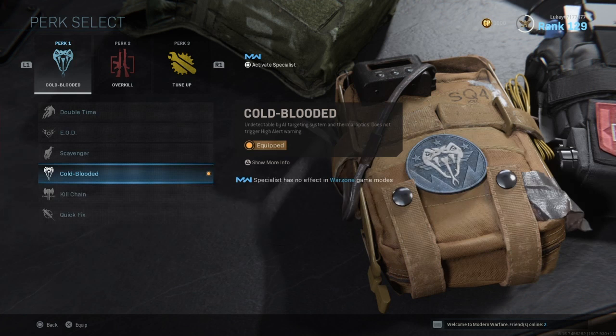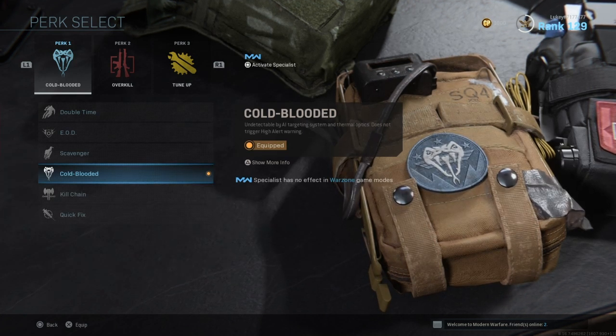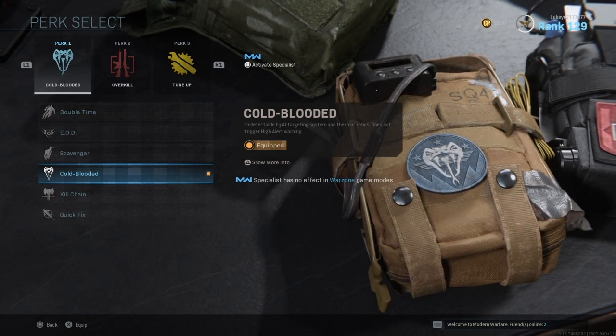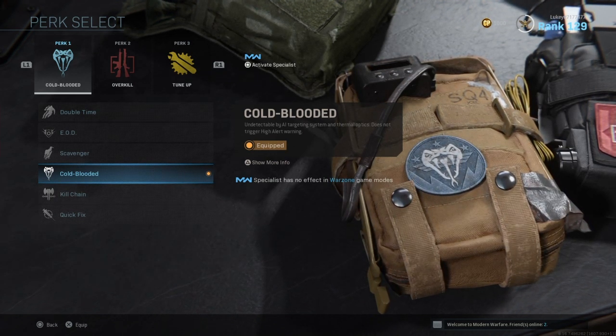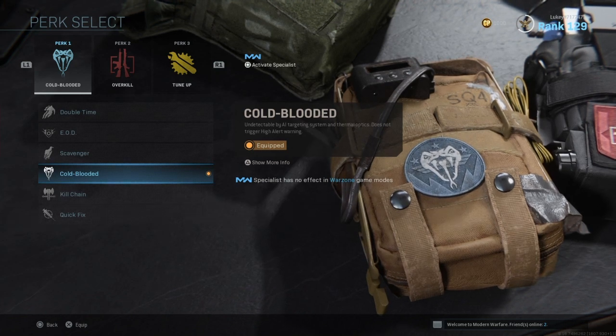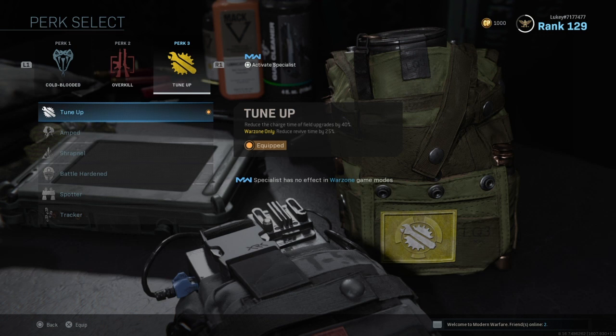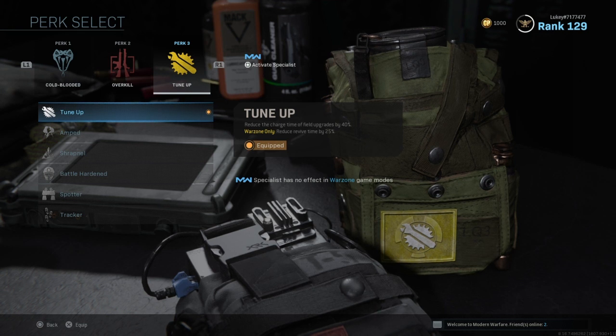Cold Blooded is probably the number one best Perk 1 for Warzone — literally every single person is using this. The reason is because everyone is using Thermal Scope, so Cold Blooded will take you off people's thermal scopes, making it super helpful.